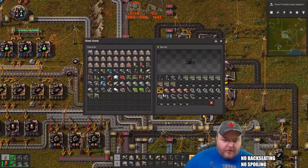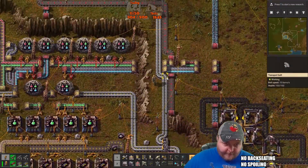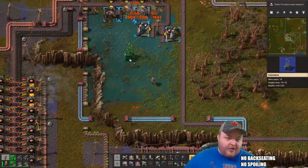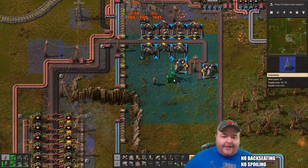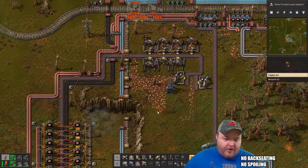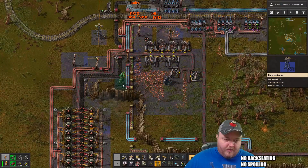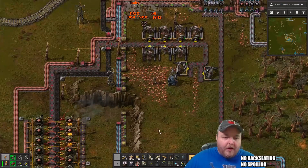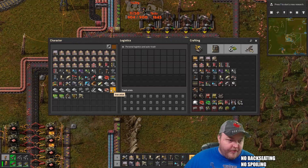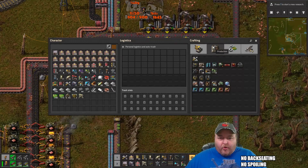And then this box right here has our power lines in it, and then one of these is a substation. Click — there we go, now everything has power, well, whenever I hook it up. There we go. And then from there we should have some miners because I took some stuff down, put them away. I can make some more though.